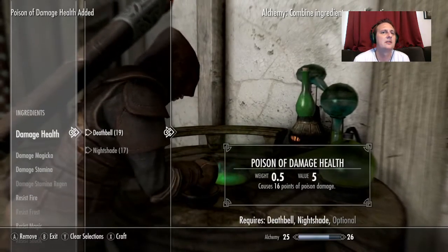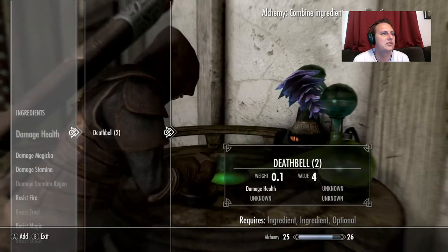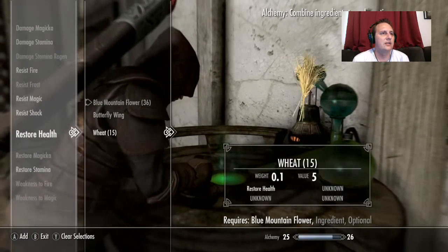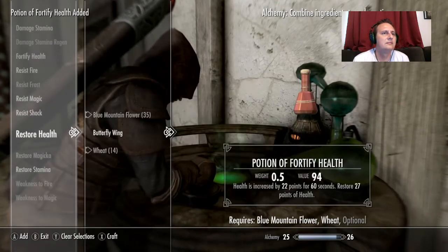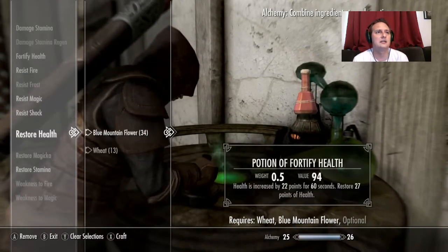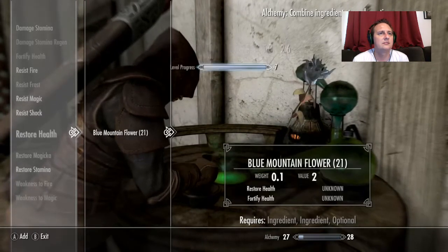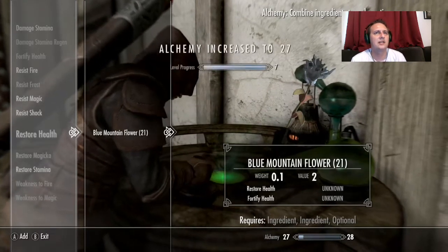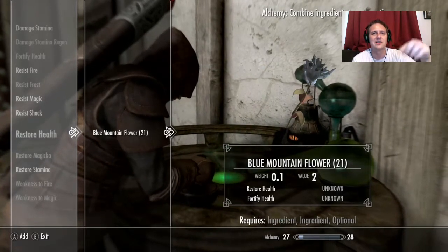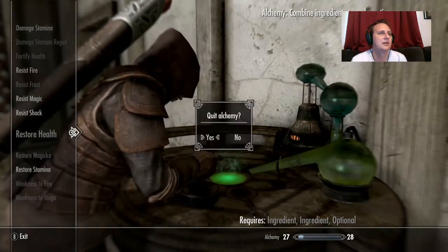Let's do damage health — perfect. You can see it's going to do 16 points of extra damage. Absolutely wonderful. Then restore health with these two. You can always include a third ingredient that helps unlock different effects. Normally if you're in the middle of creating and you do that, it's like — you want to stop and then level up the thing you're creating. But we are going to level up our bow.